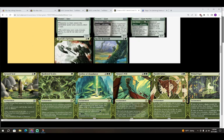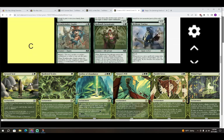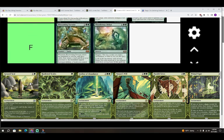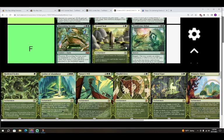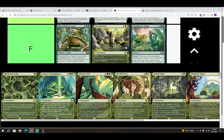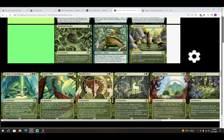Next is Ground Seal — colorless and a green enchantment. When it enters, draw a card, and cards in graveyards can't be targets of spells or abilities. I think this card is kind of an F. Two mana to draw one card isn't very effective, and the graveyard-protection clause is basically flavor text. Maybe a sideboard card but I doubt it.